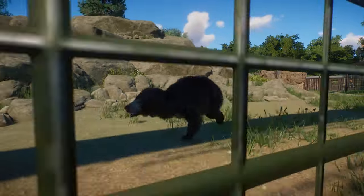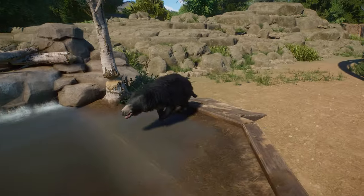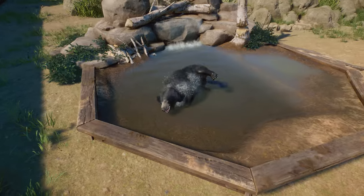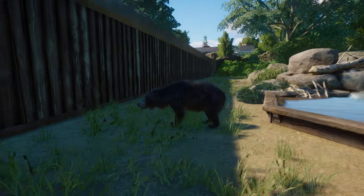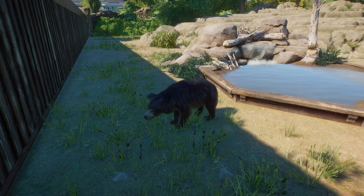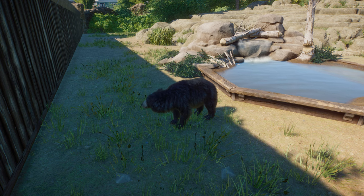I think we are about to see my favorite animation of this entire DLC. Just look what this bear does — it just jumps into this pool, enjoys itself, and then does a big shake. This is so cool, this is amazing. I just love that Frontier still adds those amazing unique animations for new animals. The big shake at the end — oh my god. The Sloth Bear is officially one of my favorite animals in the entire game.